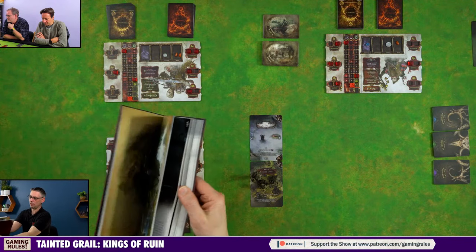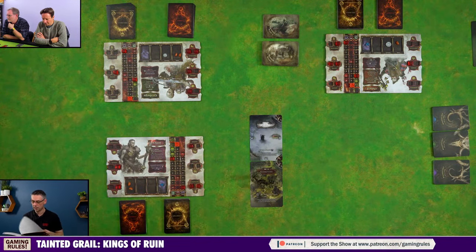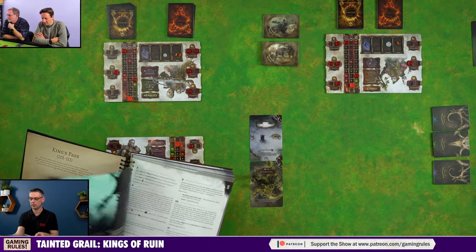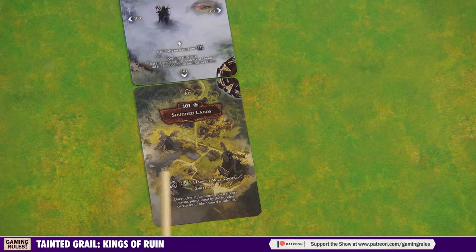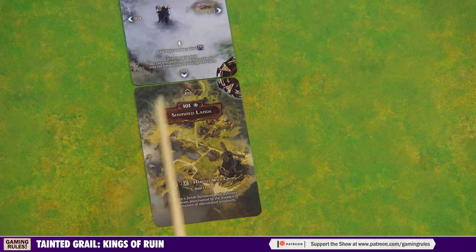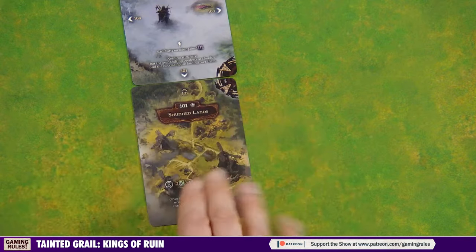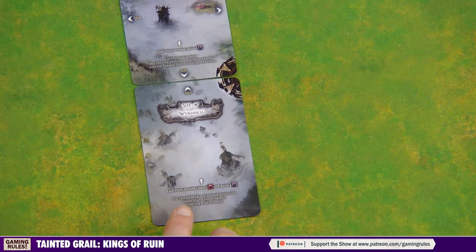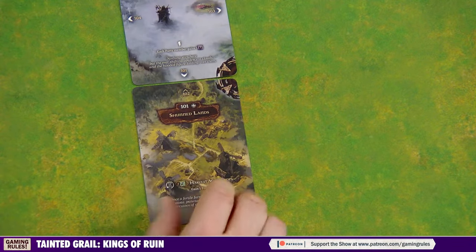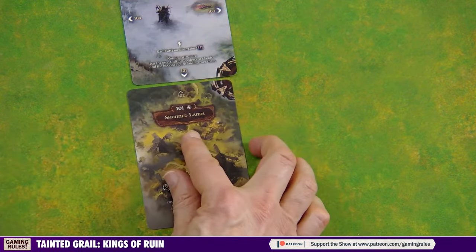The exploration journal is big — hundreds of pages, nice deluxe leather-bound version. Every location in the game is in here. We start at location 101, the Shunned Lands. Each location card has two sides — this is different from the original game. One side is the normal side and the other is the weirdness side, so locations remain on the board but flip to weirdness if not protected by a waystone.